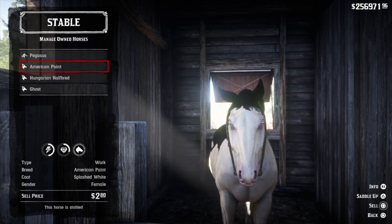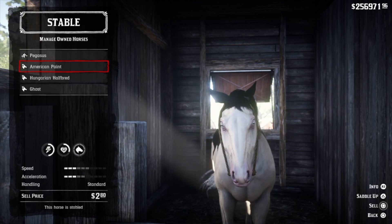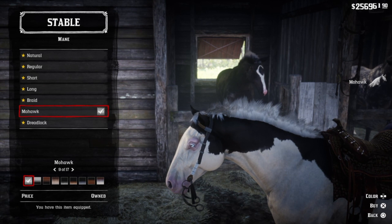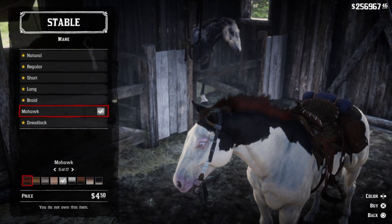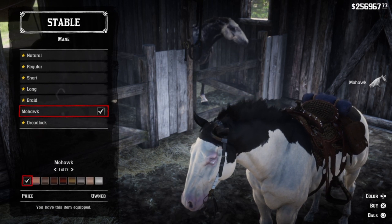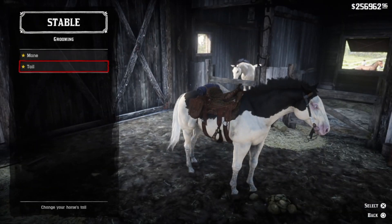As we dive into the stats: breed — American Paint; coat — Splash White. Handling is not too bad, it's standard. Speed and acceleration is not too bad, it's average. But it is the rarest horse in the game, guys. After that, guys, you can customize it, play around with it, have fun.